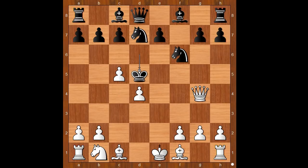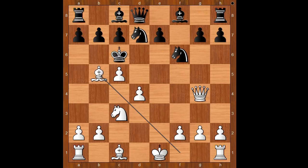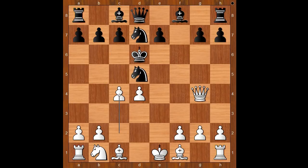For example, King to d5, Knight to c3, check, King to c6, and then Bishop to b5, check — mate. Back to our game: Knight from d7 to f6. Back in the queen — Queen to g3, check.